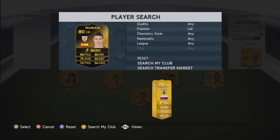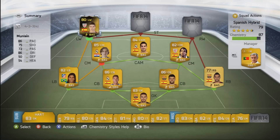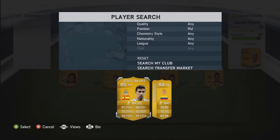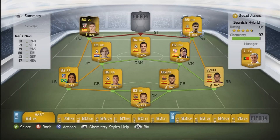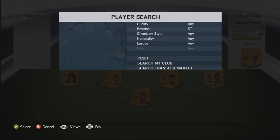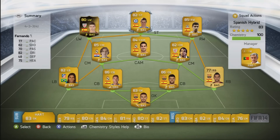My left winger, who will also be up there in the top goalscorers, is Mungayin — absolutely fantastic player and really cheap, about 10-11 grand. On the right side we have Jesus Navas, loads of pace, and he plays for Manchester City but obviously he's Spanish so I'll let him off — that's why it's a Spanish hybrid. Up front we've got Fernando Torres playing striker. Even though he's not particularly good in real life, he scores a lot of goals on FIFA and has very good shooting stats.